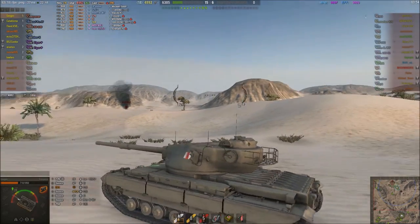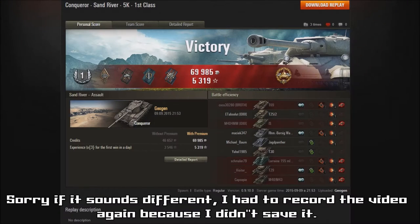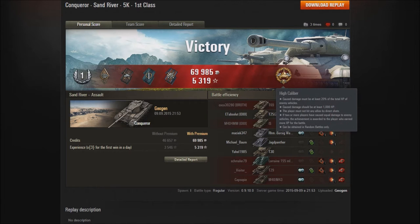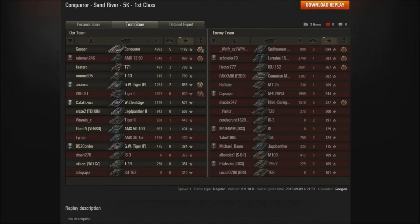Let's progress onto the post-game stats. As you can see, Geogen managed to get himself a victory there with a first-class mastery, which really surprised me — because with the damage he did, I believe that should have been a mastery badge, as in the Ace Tanker. He received the Bruiser, Duelist, Fighter, and Fire for Effect ribbons, and he also gained the High Caliber medal for the amount of damage he did this game. Compared to the rest of the team he was above and beyond — he got the top damage, top kills, and top XP for his team.